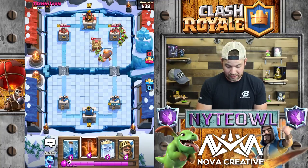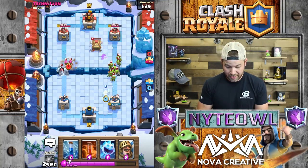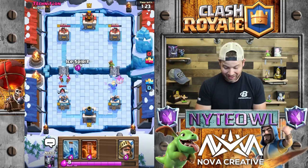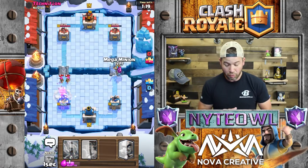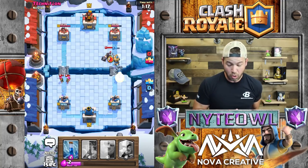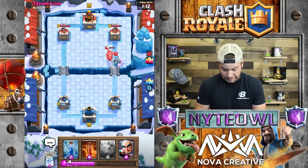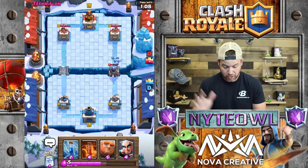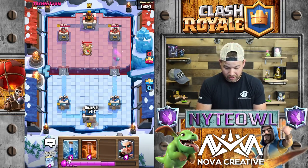Let's go with a zap - no, Royal Ghost. Royal Ghost should take a lot of that out. Yes, perfect - he took a lot out of me too though. Let's go Prince right here, I think we're gonna get a nice Prince push, hopefully get to the tower. Oh, Mega Knight - did not see that coming! He got a lot of damage on tower number two.